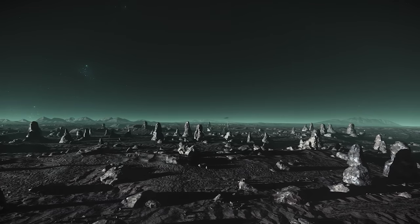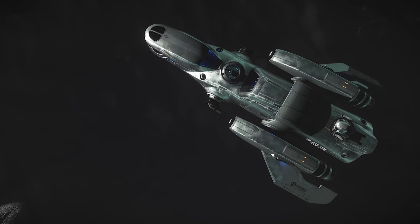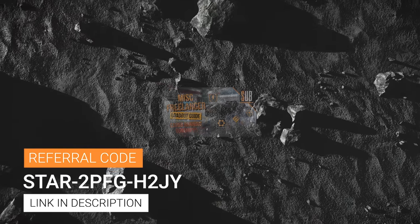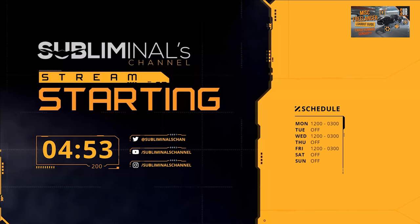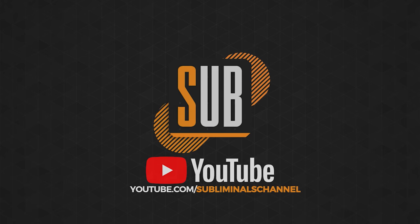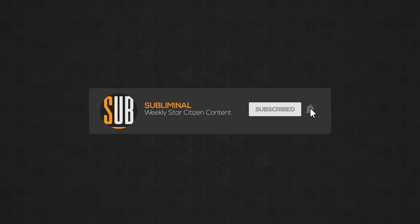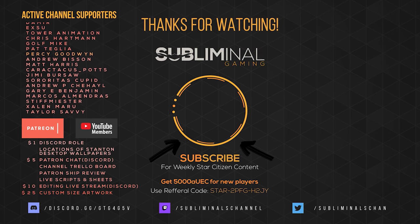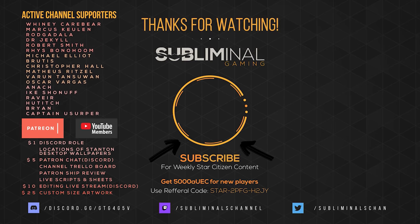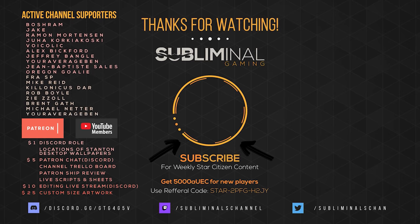If I had to guess, after 3.10 goes stable we'll see this loaner fade. If you're watching this after that, I prefer the Freelancer over the Cutlass, but that's just my opinion. Those are my thoughts — let me hear yours down in the comments. Make sure to check out my loadout guide for the Freelancer. I'm live on Twitch right now, so come and hang. If you enjoy my channel, there are five ways to support it: smash that like button, share this content, check out my Locations of Stanton collection at Displate and in the merch store, subscribe and turn on notifications, or consider becoming a channel member or patron. Until next time, citizens, I'll see you in the verse.